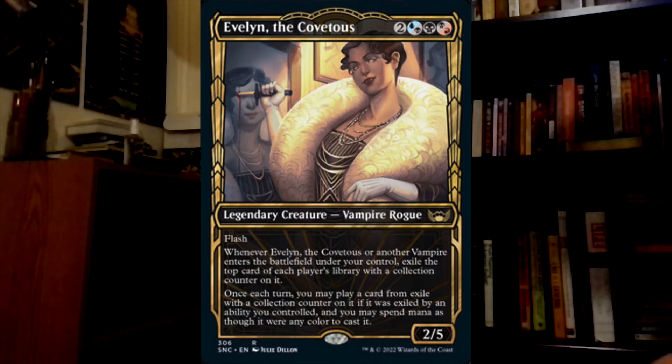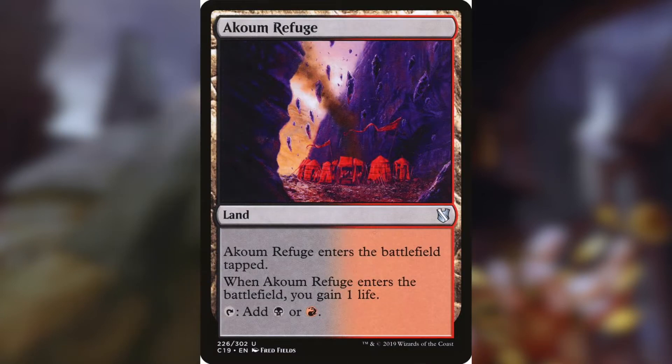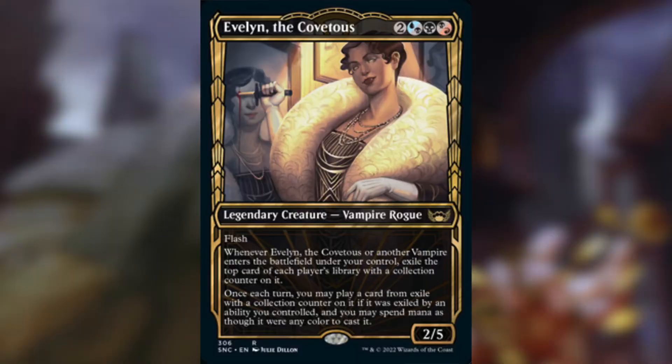That's where Evelyn the Covetous comes in. You might be asking yourself how we're going to play a 3-color commander on a $10 budget — won't all the lands be an embarrassment, entering tapped and setting you a whole turn behind? I'll respond by pointing out that Evelyn is not a 3-color commander; she's a 1, 2, or 3-color commander due to the way hybrid mana works. You can just play 2 colors, and that's what I did.